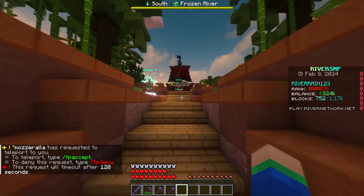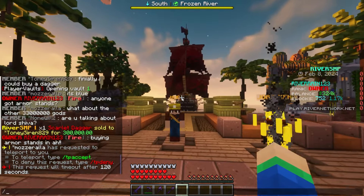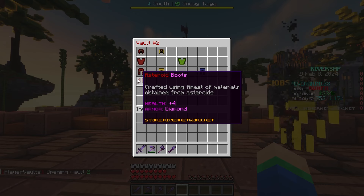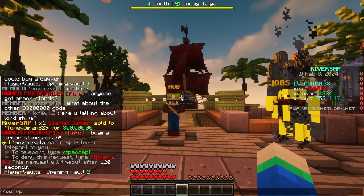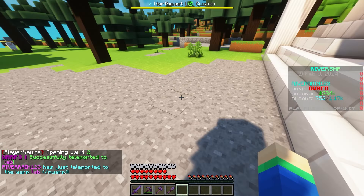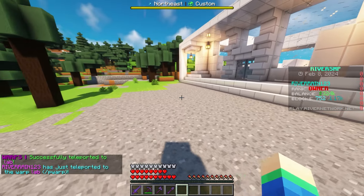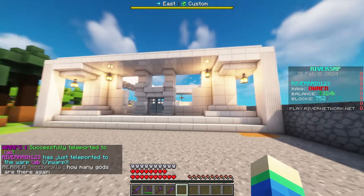I was actually thinking, instead of keeping these cool custom armor sets in my player vaults, why don't I just put them in my laboratory? We've actually got a whole entire lab — it's actually this /warp lab. Be sure to go ahead and check it out today, it's super cool. Someone actually kind of destroyed the front of it when I was here an hour ago, but it looks like someone rebuilt it. Shout out to everyone who did that.